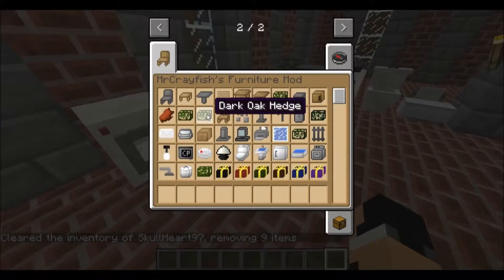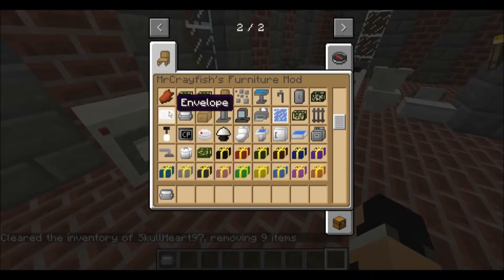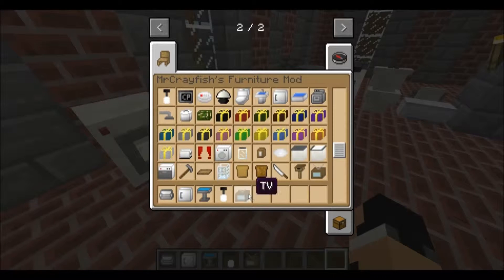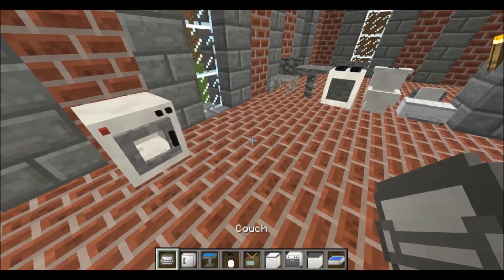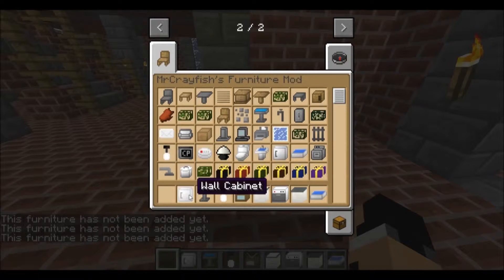We'll get some other stuff. They have some couches. They have a wall cabinet. They have bird baths. We can do a ceiling light. I already showed you the oven I think. They have a TV. You know, they have food. They have a sink, a dishwasher, a kitchen counter. I guess they haven't added the couch yet.